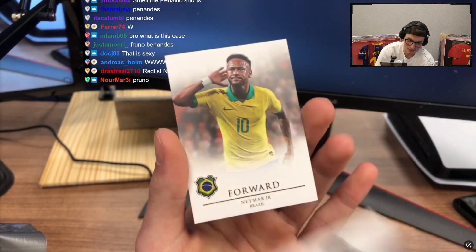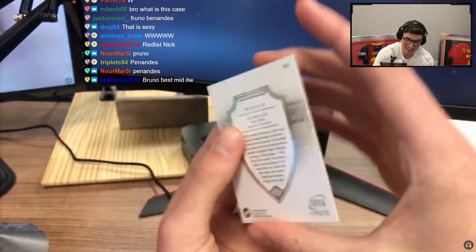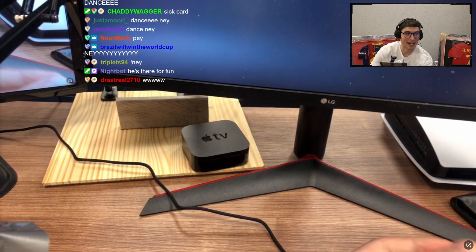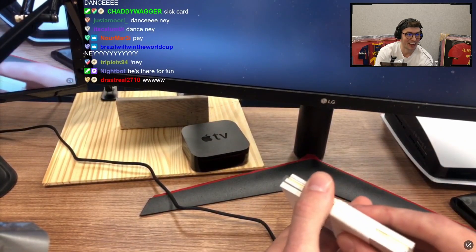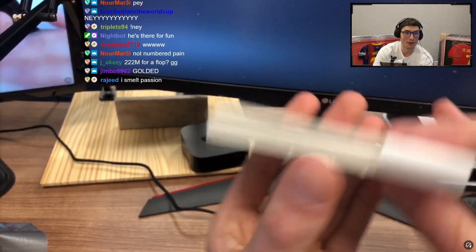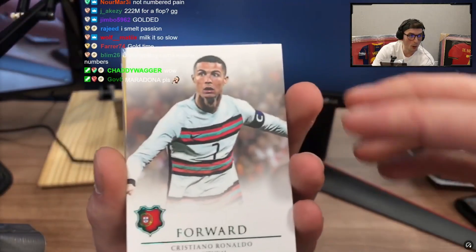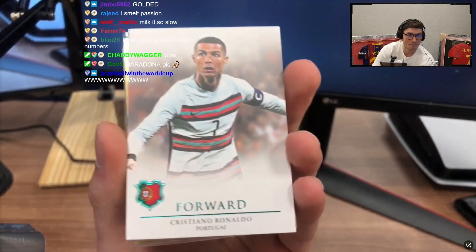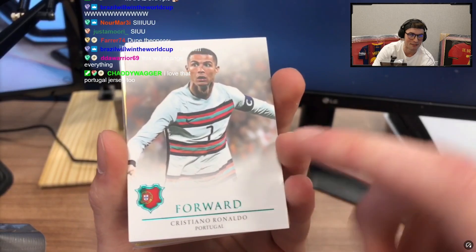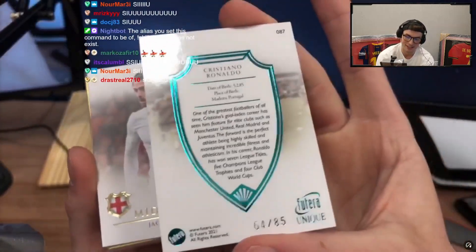Chat, the Ronaldo collection is on right now — it is popping off chat. Last pack time — I have a gold in here, can you see the gold chat? No way — Ronaldo already! Oh my god, Ronaldo already! This box is crazy. Numbered Ronaldo, that is green which I believe is out of 85. That's my favorite Portugal jersey as chat just said.